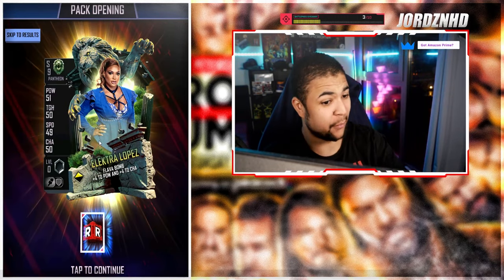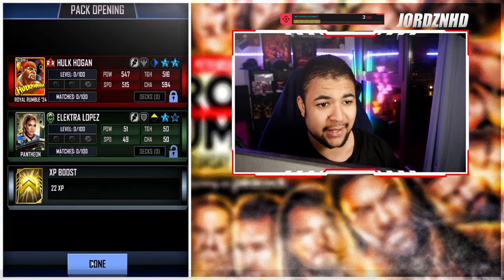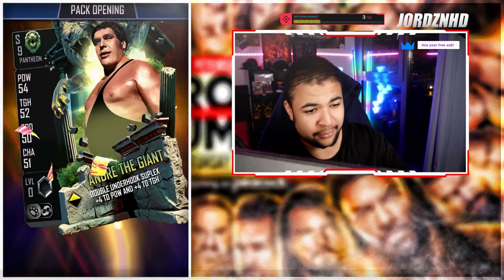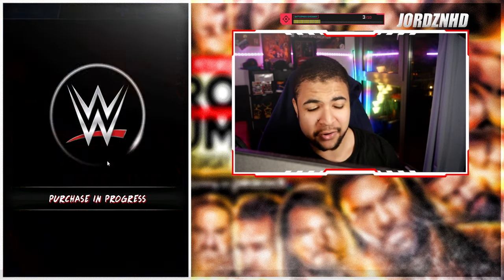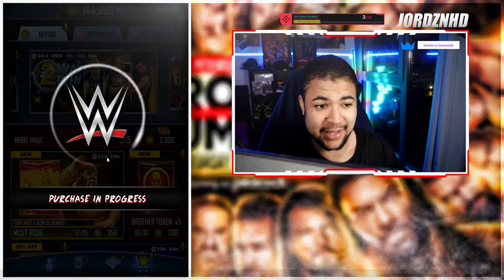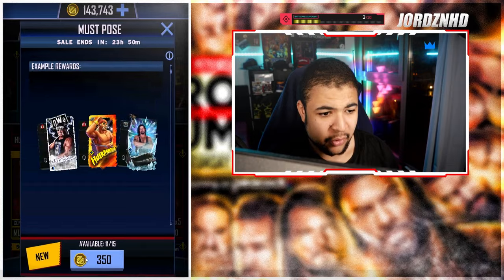We got one in the first pack and it's the Hulkamania one — I'll take it, that's a fortification out of the first pack. Decent. And again, don't ever open packs, guys. I just got one out of the first pack. You get one card for 350 credits, it's not good. It's a bonus chance at a Hulk Hogan — I probably just beat the odds to actually get one in the first pack. It's not the one I wanted, but at least it is one.